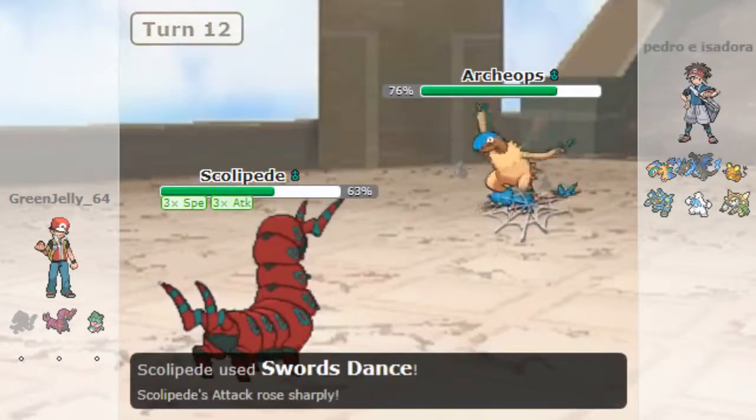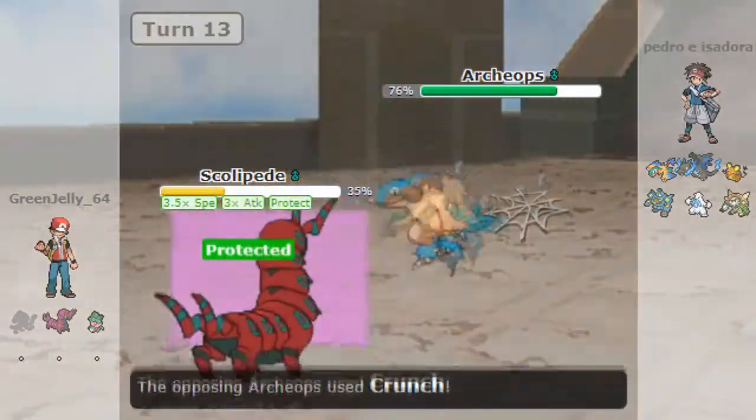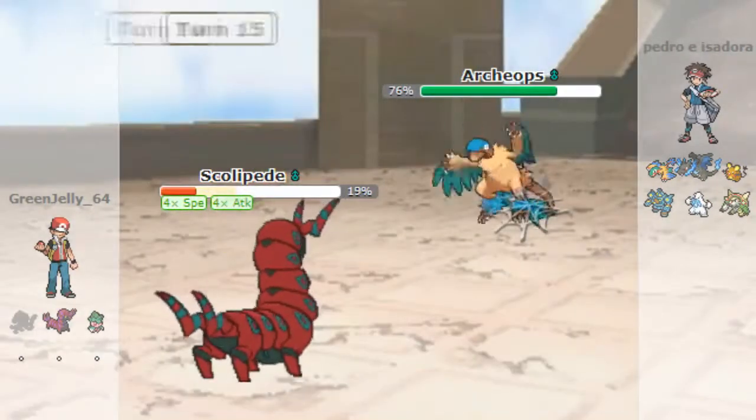Now I realize if I want to do sweeps like this, I have to do it in Anything Goes, so I might be sweeping against six Rated cause — I don't know — I'll just try and find good ones. Scalapede's got max attack and max speed, so I hope you guys enjoy the sweep!